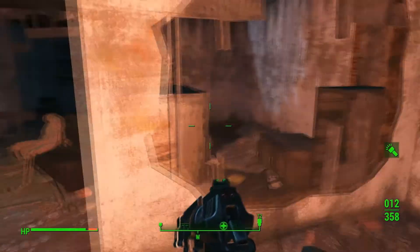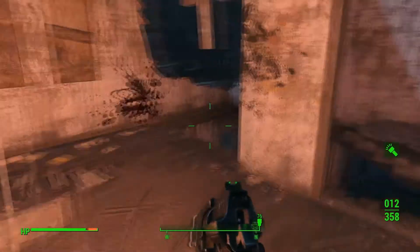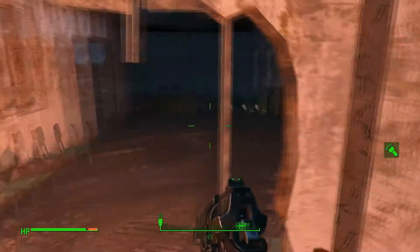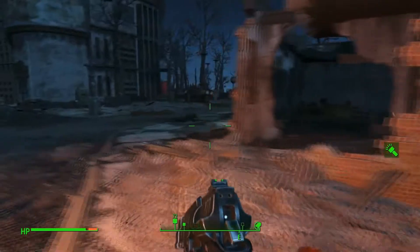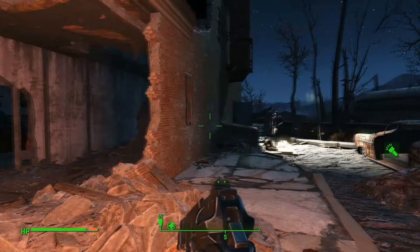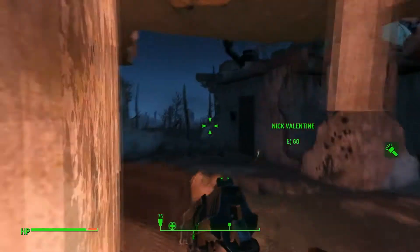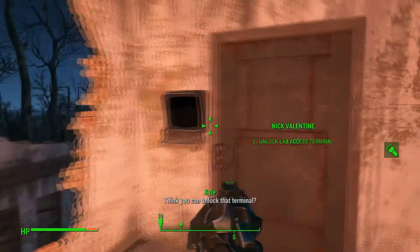I'm like, god damn it, where's Valentine? He always takes forever to find me or just falls behind — but of course that's just any companion. Do you guys know what I mean? I'm looking around for him — there he is. And then I just activate the command thing just to make sure I don't lose him again. Try to get the terminal from there, but there we go.